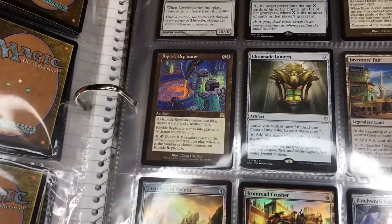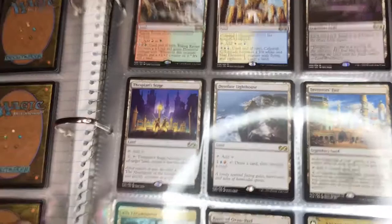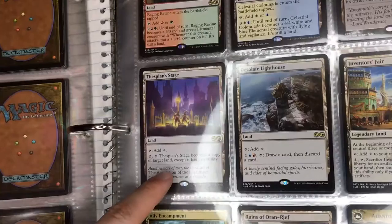These are for tribal decks. We got Leveler — very cool. Loved the August Burns Red album. We got Guardians of Meletis, I always thought that was really cool. Riptide Replicator used to be busted — pretty sure it's banned. We got Brass Herald, great for tribal decks as well. He just becomes whatever you need him to be.